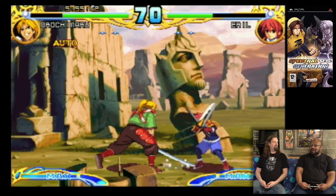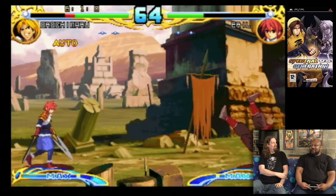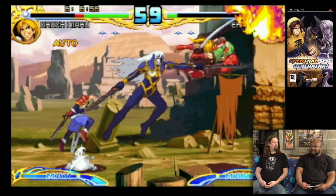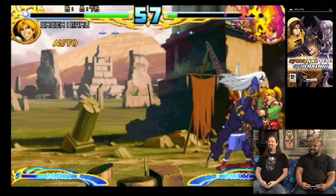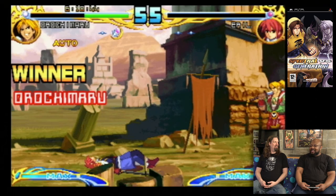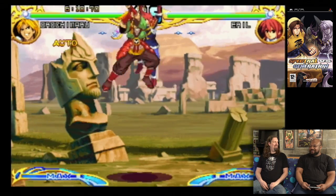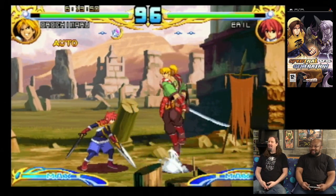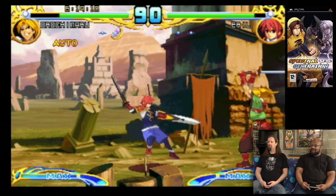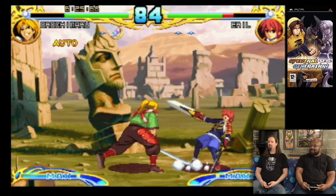I remember when Soul Calibur 2 first came out and they had exclusive characters for each system. Wasn't Darth Vader in that one? No, he was in the fourth one. In part two, PlayStation 2 got Heihachi from Tekken, Xbox got Spawn, and Nintendo got the best character — Link. Wouldn't it be cool if every multiplatform game did that? The only ones that seem to do it are Tekken and Soul Calibur games. The new Tekken 7 has Akuma as a guest character.